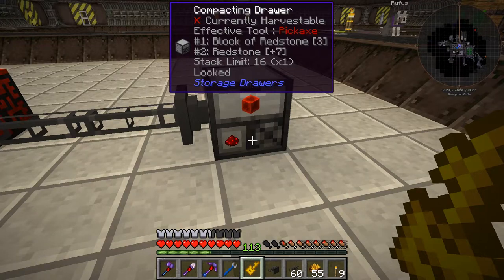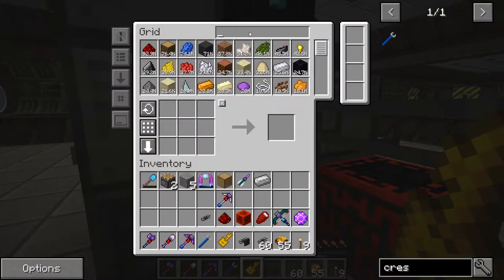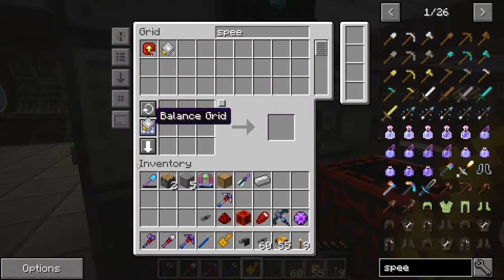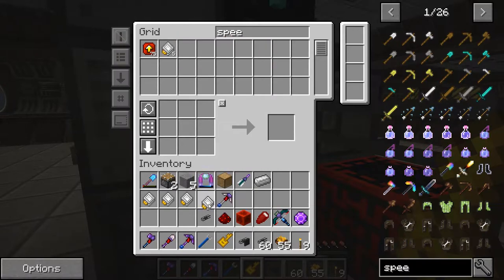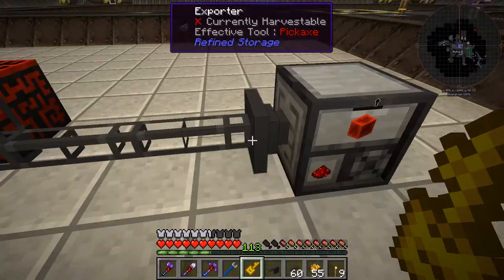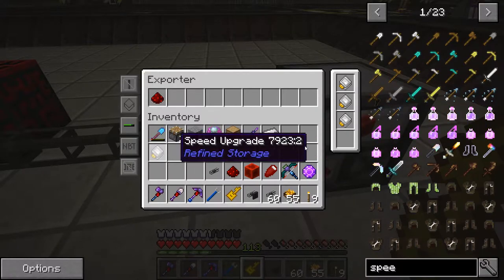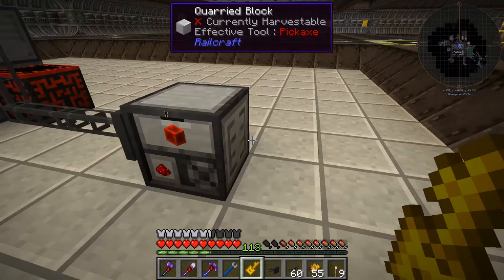Now it's working — I'm going to lock this in place. You can see it's making blocks of redstone; the numbers are going up, that's what I want to see. This can go faster though — we need some speed upgrades. Let's get four speed upgrades in here and we'll let it go as fast as it can. Hopefully this will go a lot faster once we get those in. Now look at that number going up — see how fast it's going!